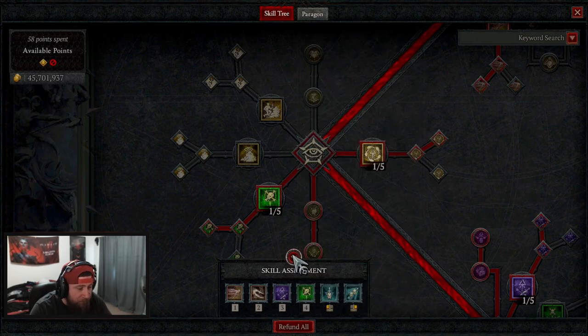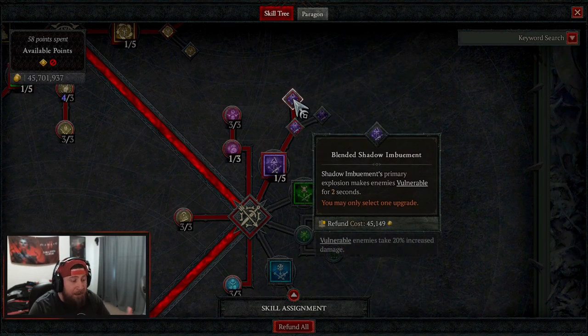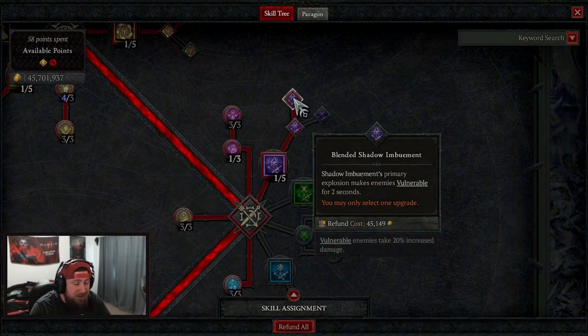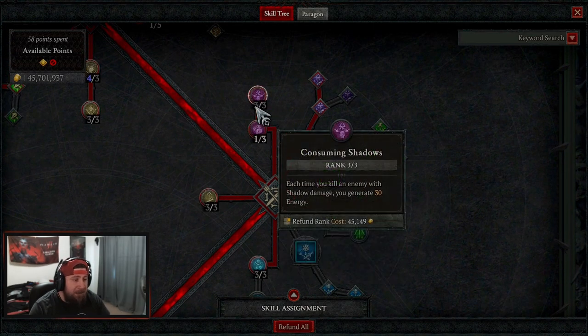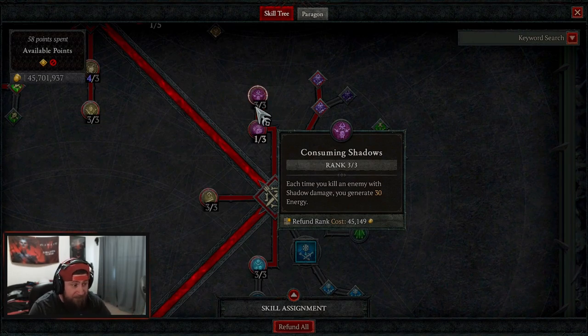Poison trap into countering poison trap is also going to help knock down enemies, but more importantly, countering poison trap gives a 30% chance to reset our imbuement cooldown, which is shadow imbuement. We want to have this up all the time. It is best that we are always firing penetrating shot with an imbuement on it. We're taking shadow imbuement into blended so that on the explosion everything is vulnerable — we just need them to be vulnerable to maximize damage output. Then we take shadow crash and consuming shadow so that when we kill an enemy it replenishes our energy.